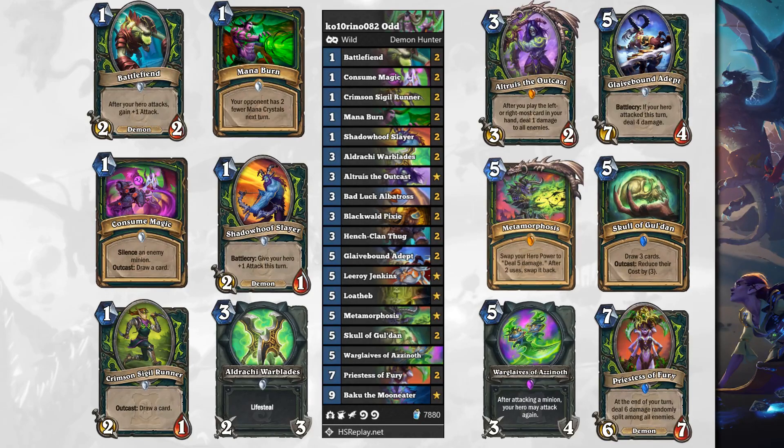Moving on to the more midrange tools, we've got Ardrachi Warblades — a 3 mana 2/3 weapon with Lifesteal, which helps you get some life back since you're using your face a lot to control the board with Demon Hunter. You've got Outroist the Outcast, a 3 mana 3/2 Legendary — after you play the left or rightmost card in your hand, deal 1 damage to all enemies, helping you get board control in the midgame. Glaivebound Adept is a 5 mana 7/4. Battlecry: if your hero attacked this turn, deal 4 damage. It's a board control tool that can also sneak in lethal.